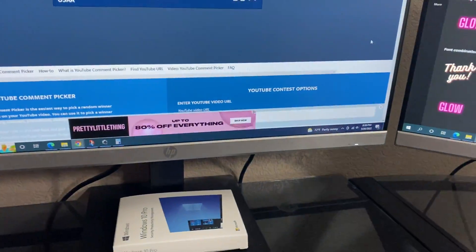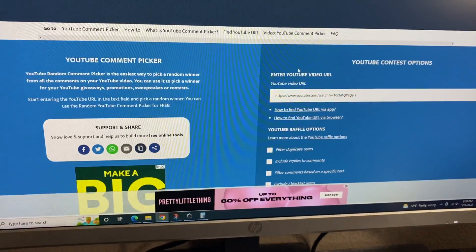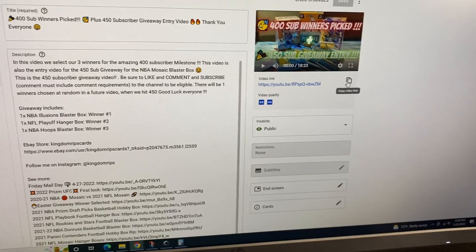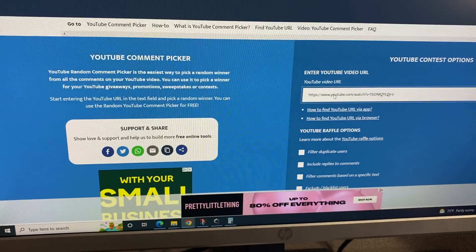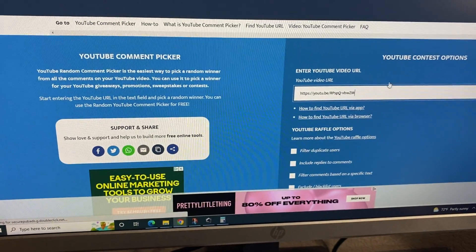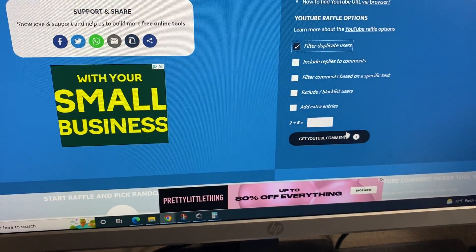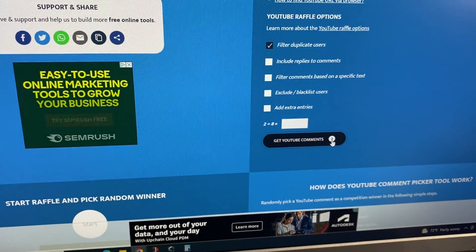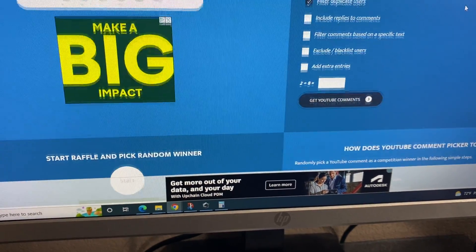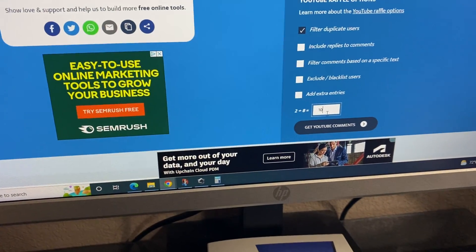All right, now it's time for the giveaway. I've got the comment picker open here and we're going to copy our link. For this one you had to tell me what your favorite thing to rip was — that was the comment requirement. Oh, I've seen this happen to some other people before where it does not want to... what is this? I'm going to do a math equation to get it. Sorry about this, guys.